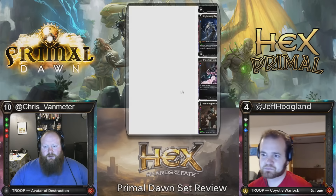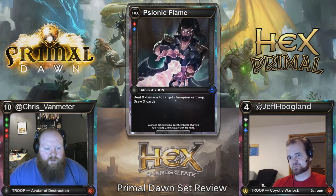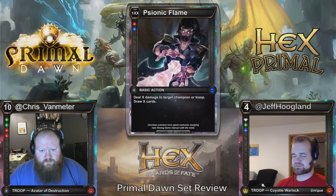Psionic Flame — 1XX, Sapphire Ruby, Basic Action: deal X damage to target champion or troop, draw X cards. For three, it's deal one, draw one. For five, deal two, draw two. For seven, deal three, draw three. I don't think this is good enough to see too much play. I feel like if they had pushed it a little bit and made it a quick action it would be playable but not broken, but as a basic action it's just nowhere near good enough. I am going to play this in my limited decks though — five cost deal two, draw two is good enough.